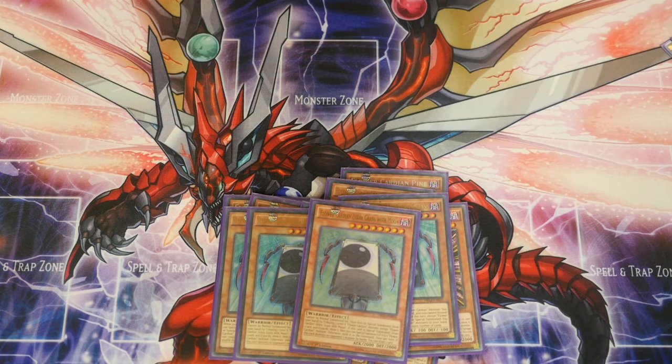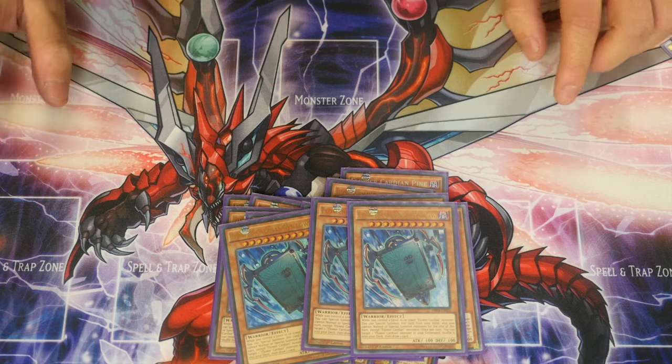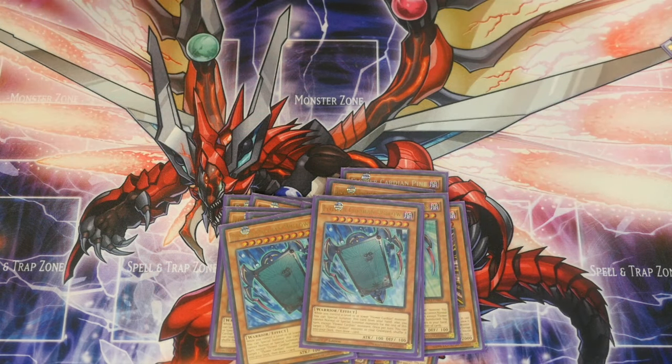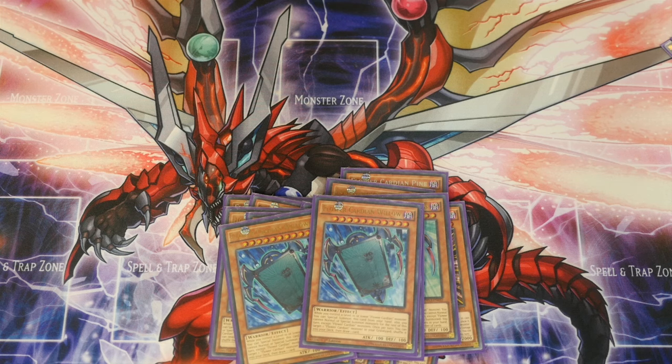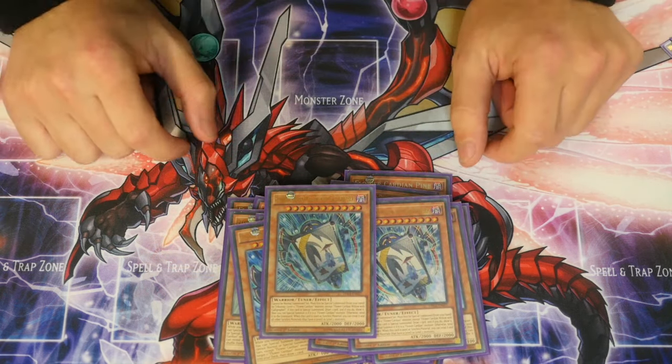My favourite of the 100 ATK Flower Cardian monsters — Flower Cardian Willow. If you control a level 10 or lower Flower Cardian monster, you can special summon this from hand. You cannot normal or special summon other monsters for the rest of the turn except Flower Cardian monsters. The really amazing effect is: take a Flower Cardian monster from your graveyard, shuffle it into deck, draw a card — no reveal and no discard. This extends plays further and is also a key card for Willow with Calligrapher.